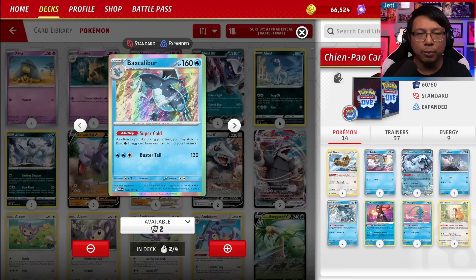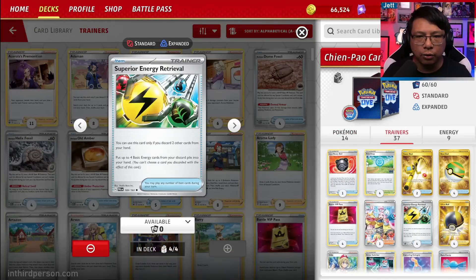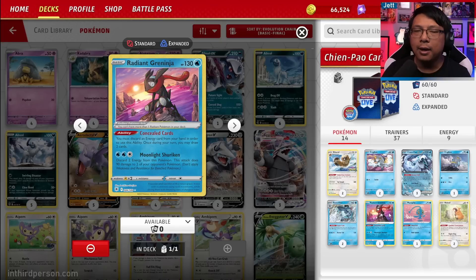We're going to reload with Baxcalibur, whose Super Cold ability lets you attach any number of water energy from your hand to your Pokemon in any way you like. So generally, turn after turn you'll attack with Hail Blade, then on the following turn get the energy back using cards like Superior Energy Retrieval, then attach with Baxcalibur and swing again. We also have Radiant Greninja — not only amazing for drawing with its Concealed Cards ability, which lets you discard a water energy and draw two cards, but its Moonlight Shuriken attack lets you discard two water energy and do 90 damage to two of your opponent's Pokemon. Great for taking out two single-prize targets like Raltses, Comfeys, and so on to take multiple prizes every turn.